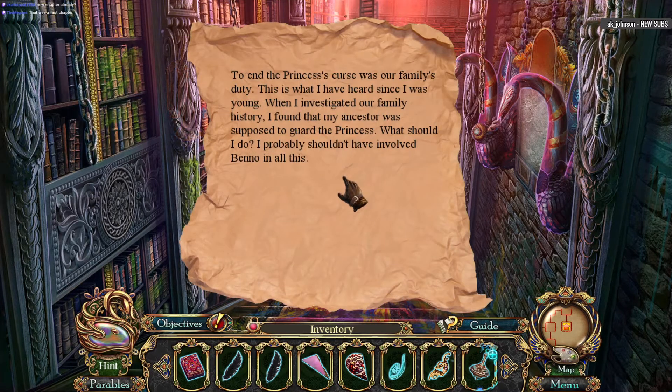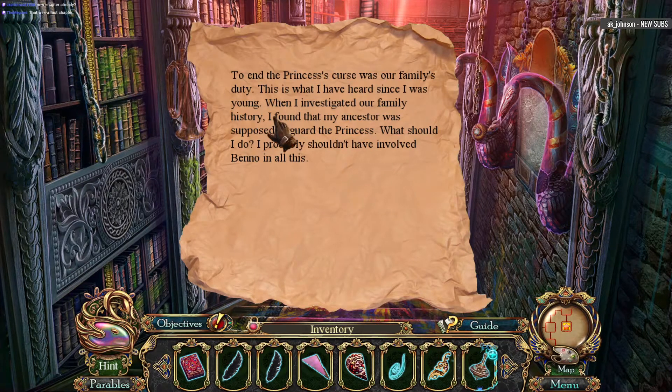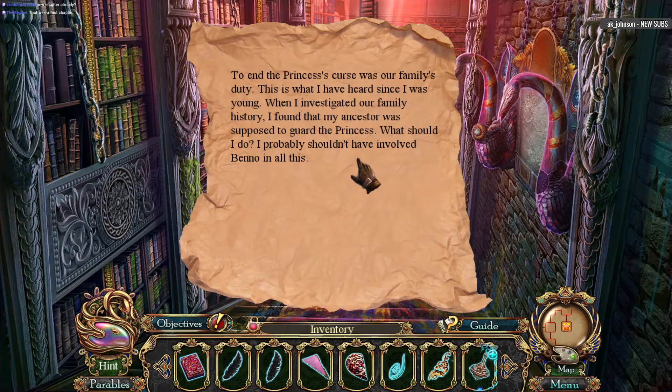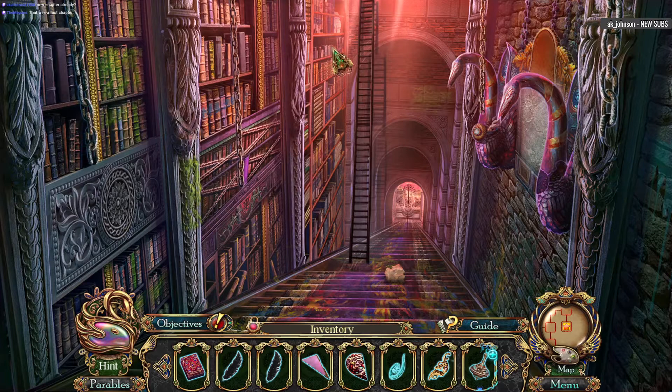To end the princess's curse — that was our family's duty. This is what I have heard since I was young. When I investigated our family history, I found out that my ancestor was supposed to guard the princess. I probably shouldn't have involved Benno at all, right? Poor Benno.